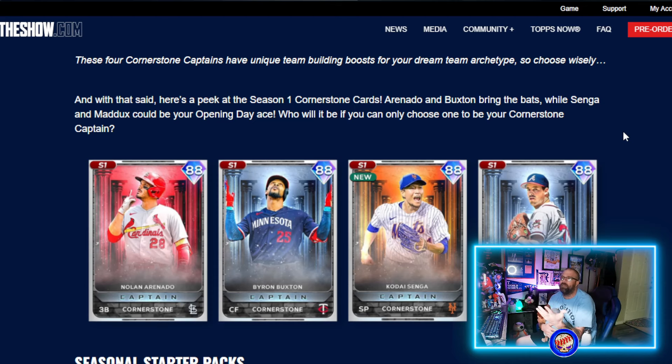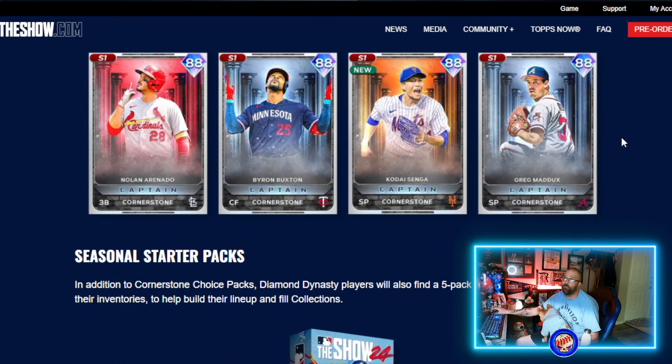Here's a sneak peek at Season 1 cornerstone cards: we know that Arenado and Buxton bring the bats, while Senga and Maddox will be your opening day ace. Who will it be? Let me know in the comments. For me right now, I've never been a big hitter with Arenado or Buxton. Senga's a good pitcher and Maddox is a good pitcher, but I'm going Maddox — using pulse pitching with Maddox day one, having that kind of control, is just too hard to pass up.